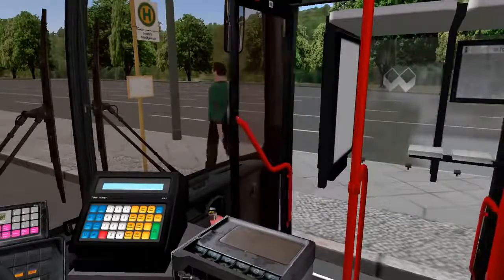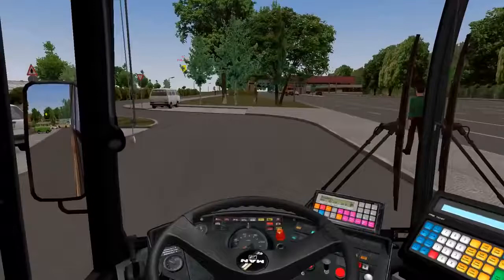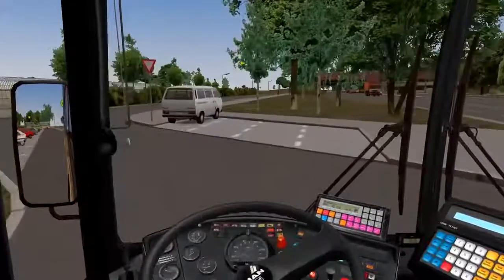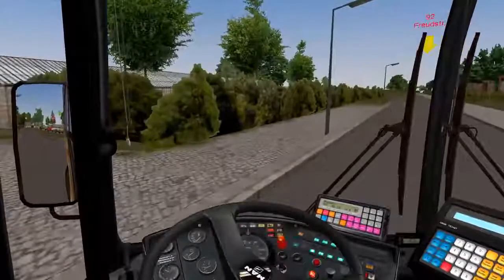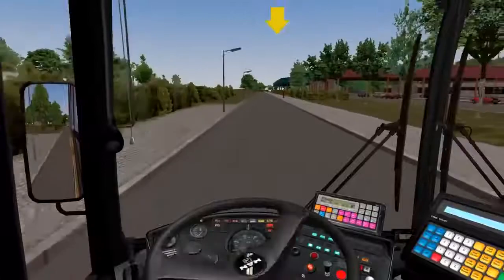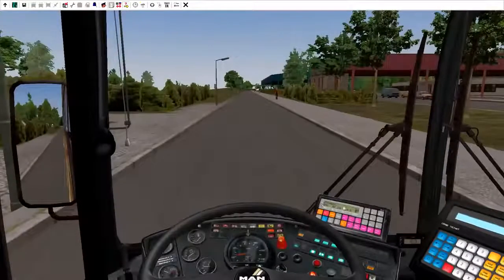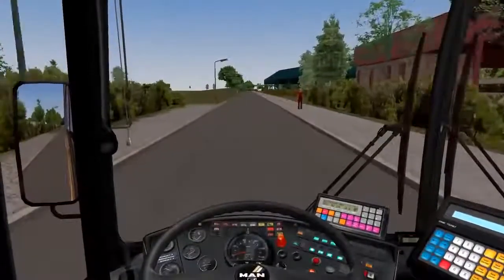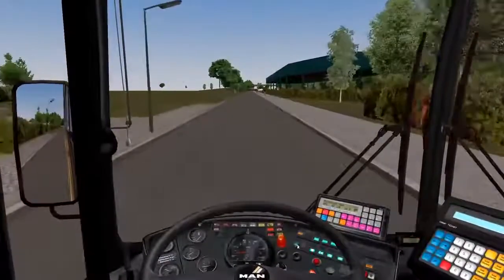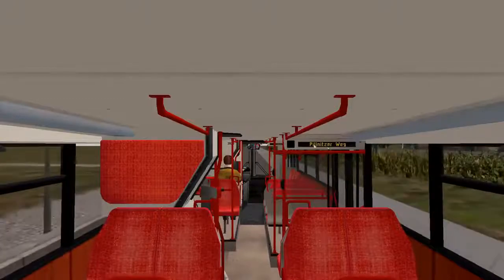Since there's no more passengers, close your doors — which use the same keys as opening them — then press your minus key on your numpad. Now press Q. Down here is your heading and your first stop you just came from. As soon as you leave your stop press Q and it's going to let people know what your next stop is. If you go to F2, you'll see it's telling the customers what stop it is.